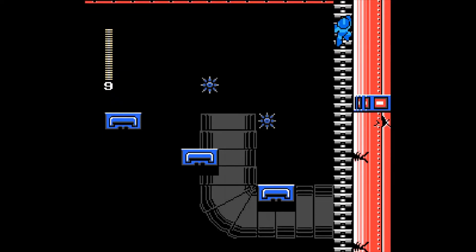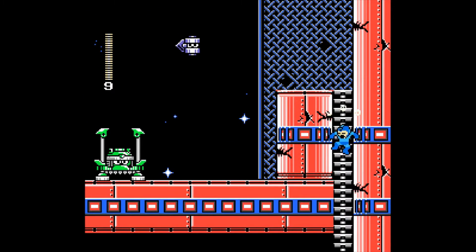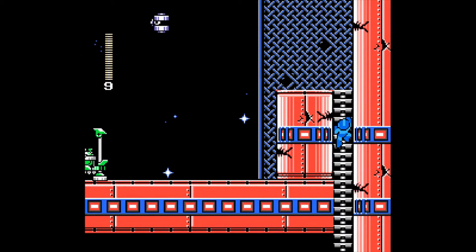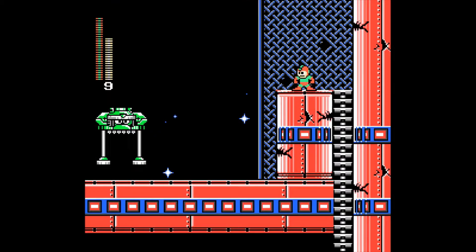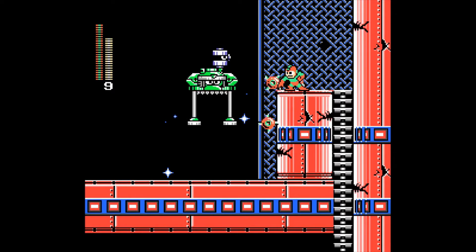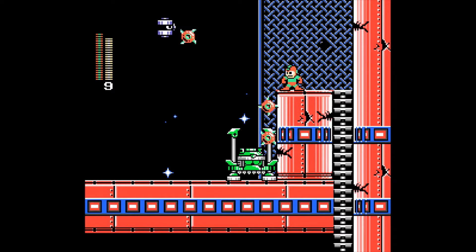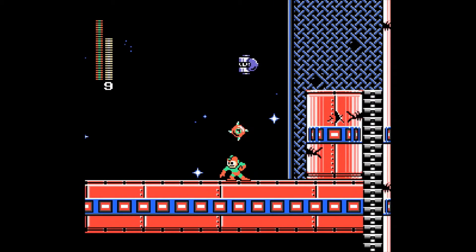But so far we haven't really encountered anything too drastic. A stomping enemy — we can kill it. It knocked me down to the previous level. I'm quite angry with that stomping enemy. So let's wait for it to get closer and use the yo-yo cutter. And we got some weapon energy for that, so it was worth it.